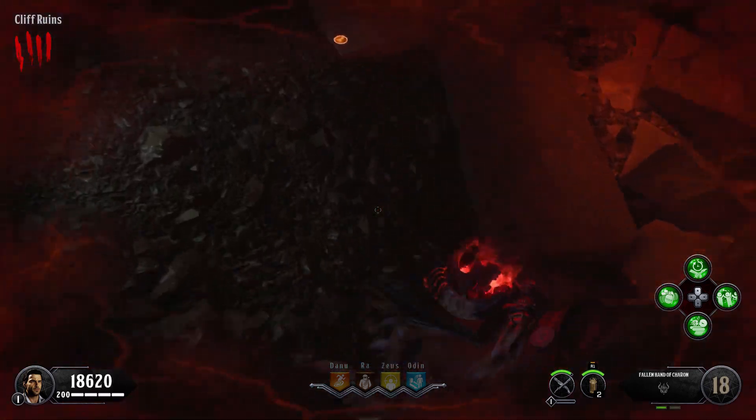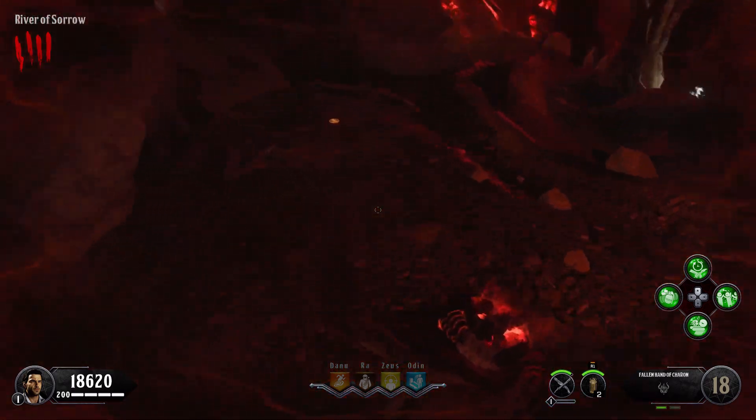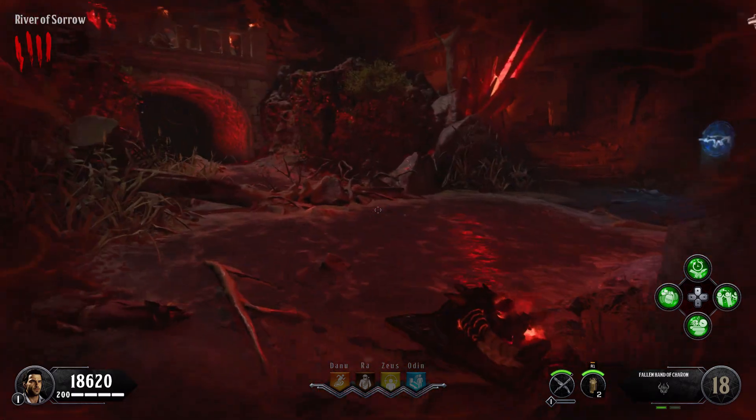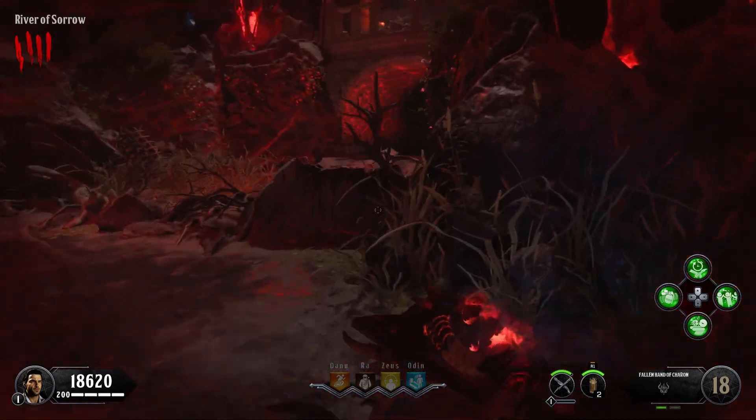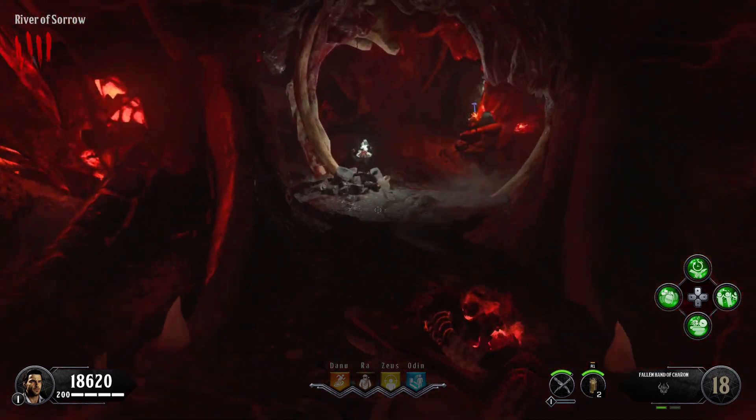Two things I want to mention: first, you will not regen health while in this vision. Second, there are multiple gold coins — these coins will be highlighted, but some are fake. Those fake ones will burn away when you hold square on them, and the real ones will make a dinging noise.